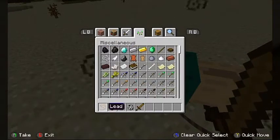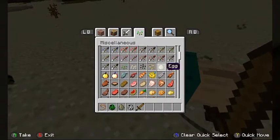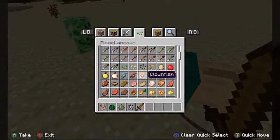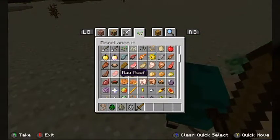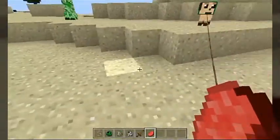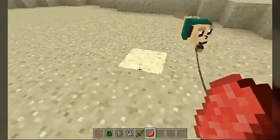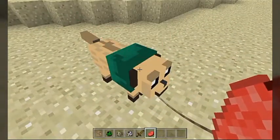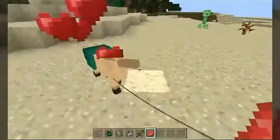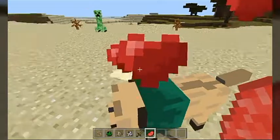This is actually a good time to show you guys — when you heal these pugs, you can use either cake again or you can use meat. Let's go ahead. Come here — let's heal you up. Just like normal wolves, the more you feed them, they will give off heart particles. And I think how much damage they've taken determines how high their tail is.